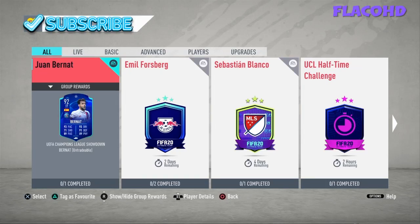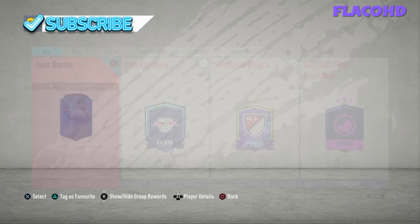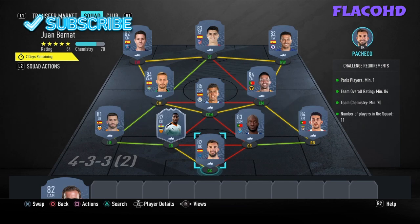Welcome back to my channel. Today I'll be showing you how to do the Bernat UEFA Champions League showdown SBC — it's between PSG and Leipzig. For this Bernat card there's only one squad requirement: one Paris player, 84 rated, semi chemistry.